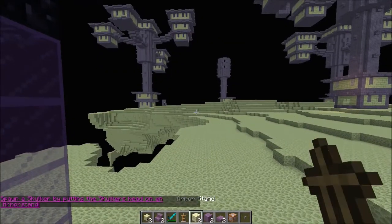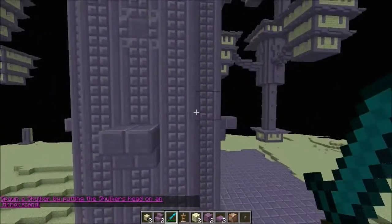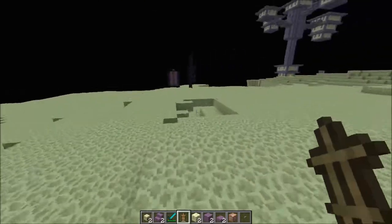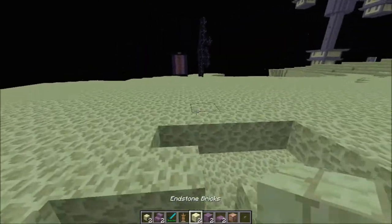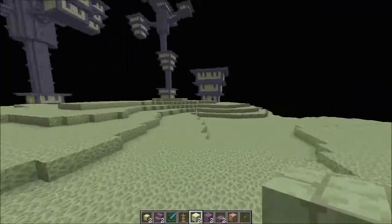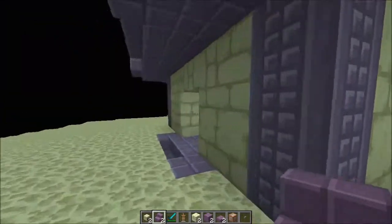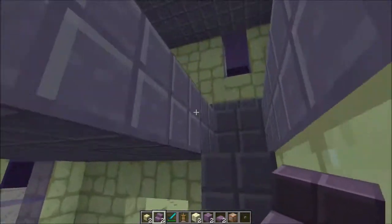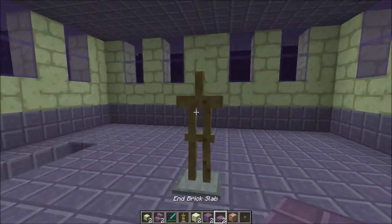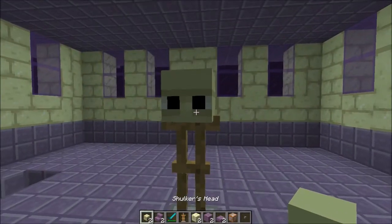I've also downloaded a map to get all of the blocks in here, which is quite epic. I'm going to end the video here — I'm just trying to show you what it looks like. Some structures are going to look a bit like this, and maybe there'll be Shulker bosses — maybe you go up to the top and start fighting them.